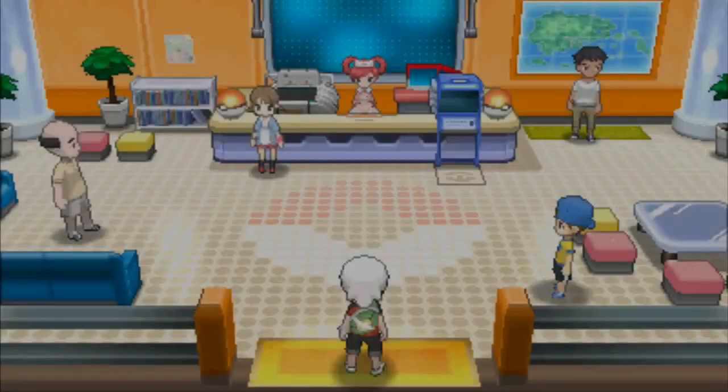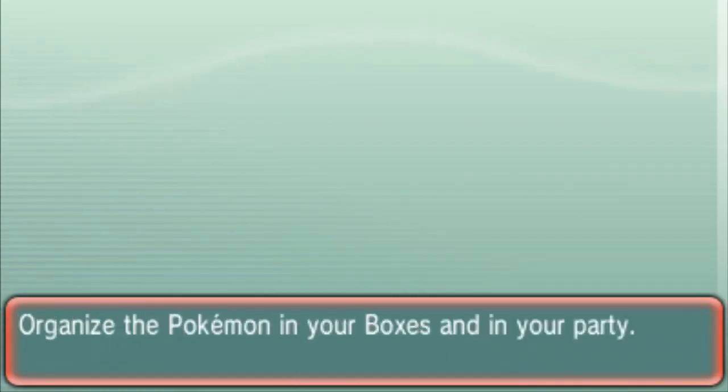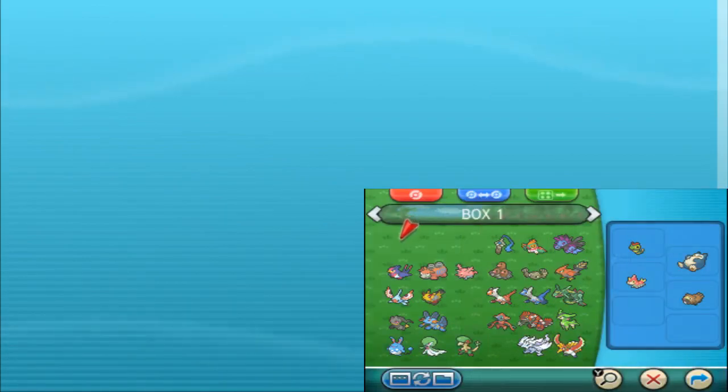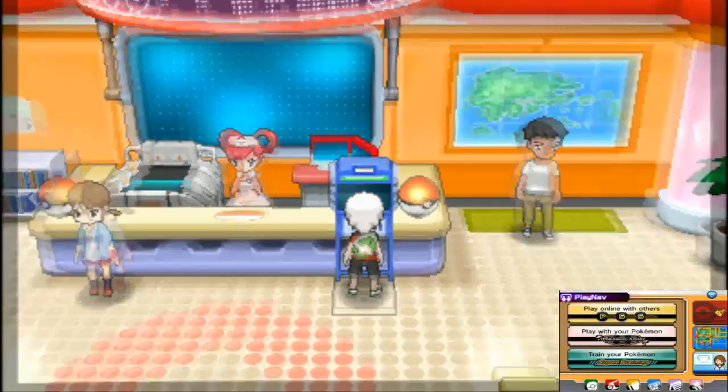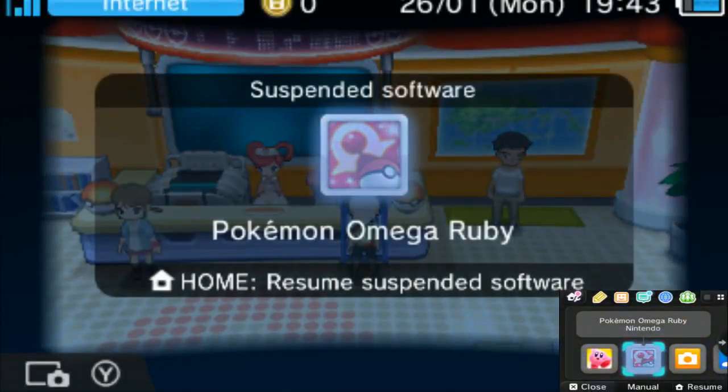Inside the Pokémon Center, check your PC and make sure Box 1, Slot 1 is empty — you'll want to move any Pokémon out of that slot. Once that's confirmed, come out of the PC and just stand outside it. Without saving, simply press the Home button. You need to be connected to the internet to do this.